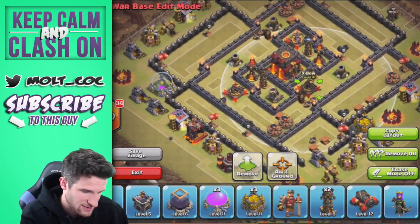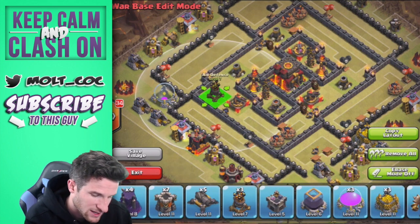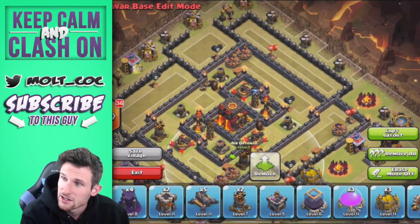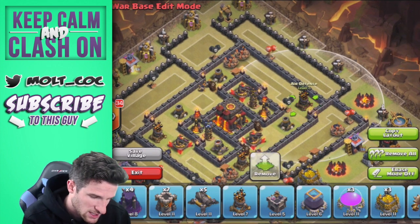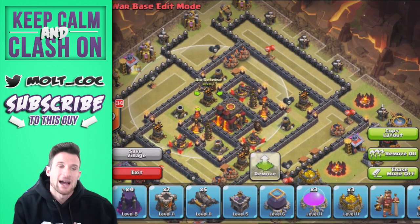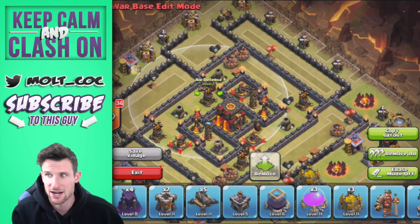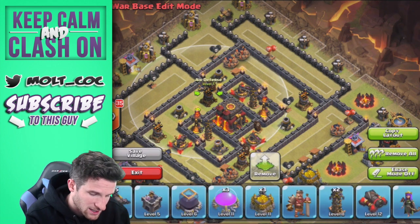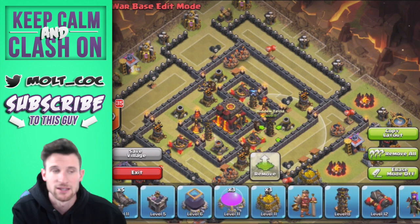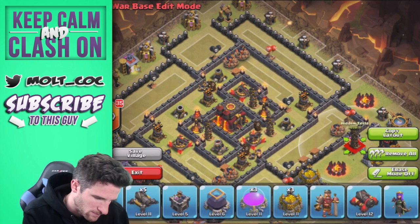Let's bring in all of our air defenses. We've got an air defense up in the corner, one right here, one over here, and one right here. Even though I don't expect to be attacked by air troops, having those defenses there still attracts things like golems — that's the reason I have those there.